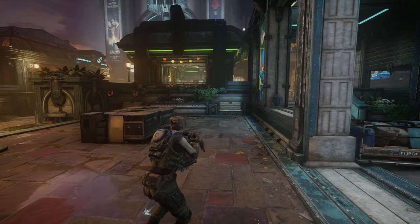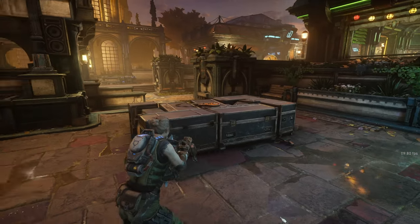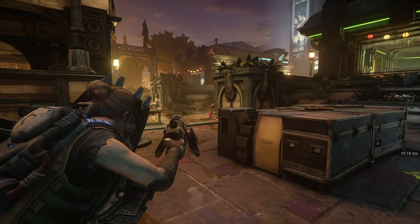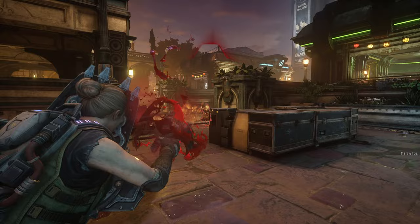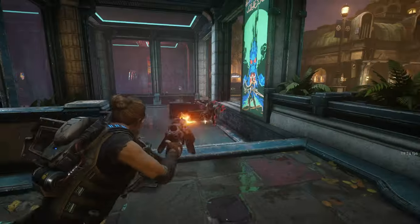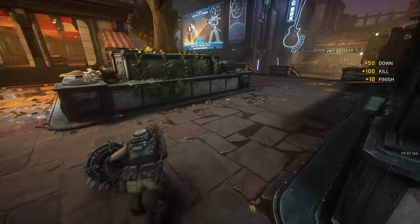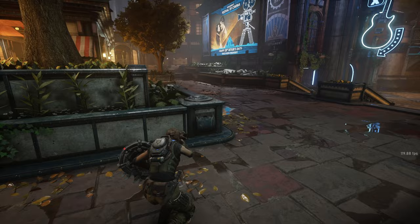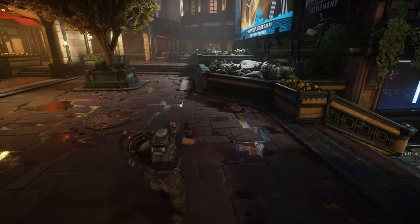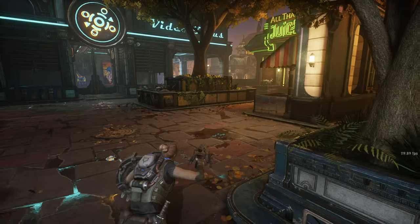Next up is the Gorgon Pistol and the Boom Shield — you might have seen it earlier with Valera. As you can see, the Gorgon Pistol has no audio effects; whenever I shoot there's literally no sound to it. The reload animation while holding the Boom Shield looks funny, not gonna lie.